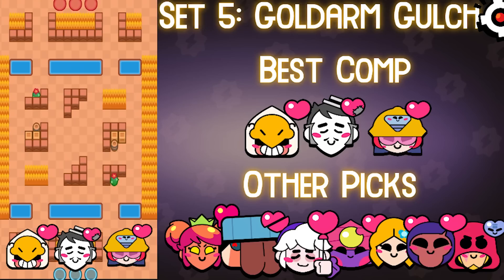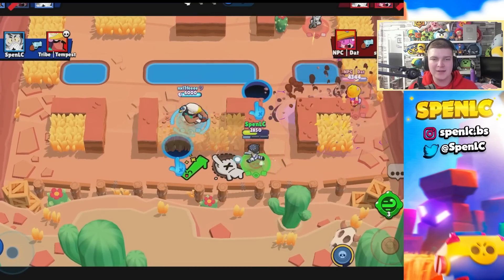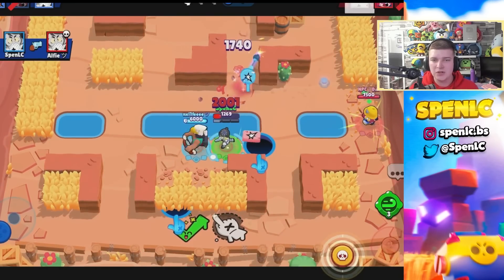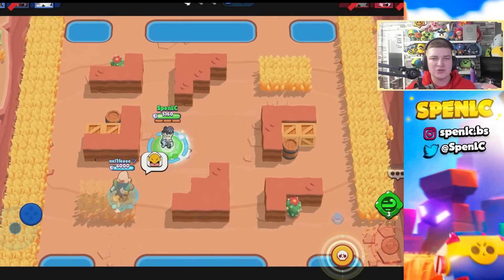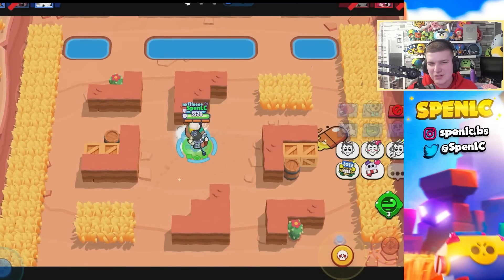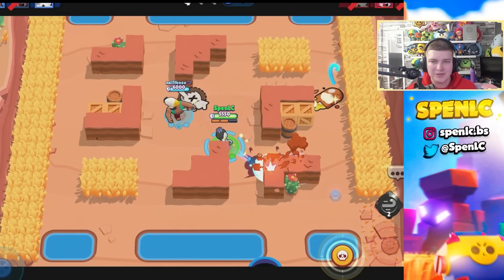Jumping into the fifth and final set, we have Knockout on Gold Arm Gauch. You should know the cheesy strategy by now — it's painful to say, but it's near enough unbeatable. You can use this composition everywhere: Bo, Jackie, Gray. You just use Gray and Jackie everywhere and it's so hard to counter. All you have to do is place a Bo totem in spawn, make sure your Gray has super, and then Gray and Jackie can pretty much go into anyone and get a kill every time.